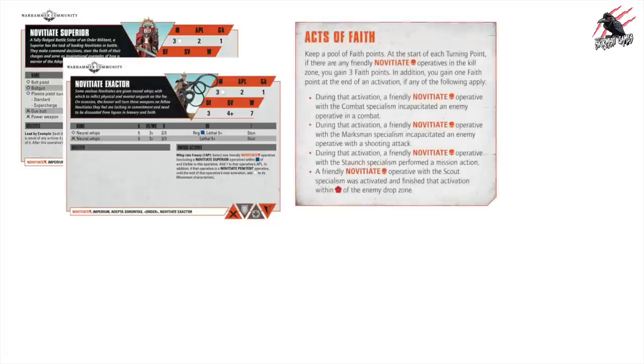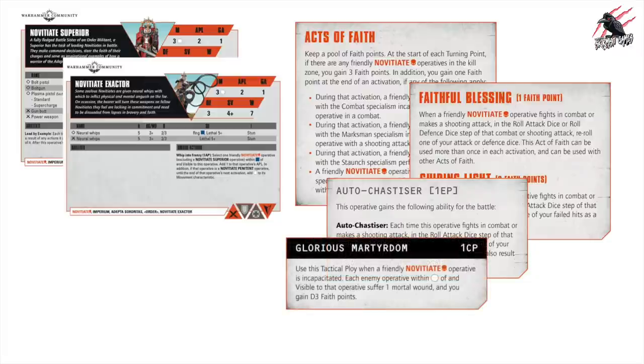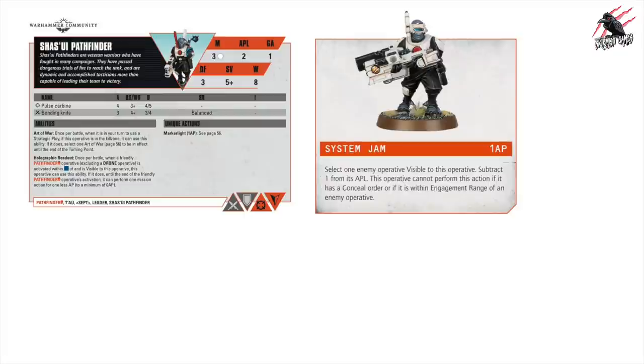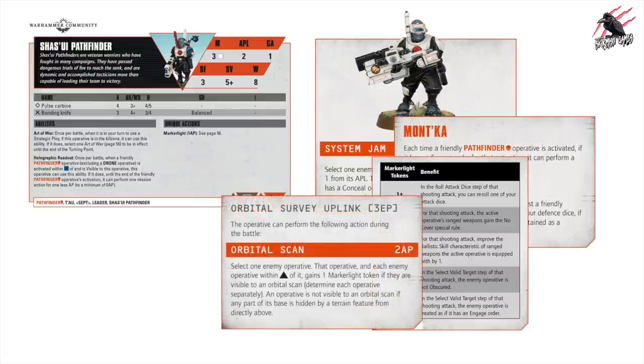If you're a fan of the Sisters of Battle, you'll get all the data cards for the different fighters, packed with unique actions and abilities, plus lots of other rules to really customize this kill team. If you've been liking the recent White Dwarf articles going in depth on kill teams, you're going to really like this. And you're going to get the same for the Tau — all the data cards and lots more rules, personalized to take into account their abilities and special traits.